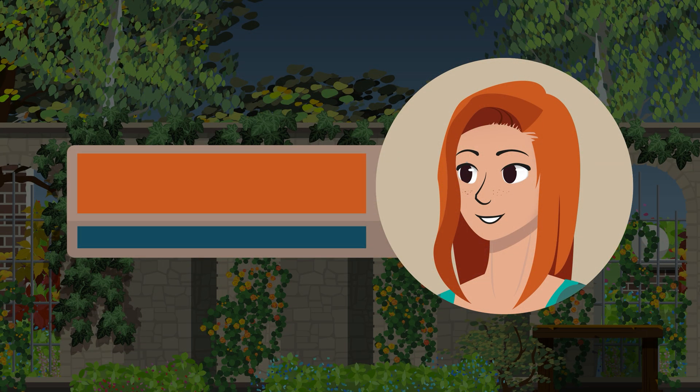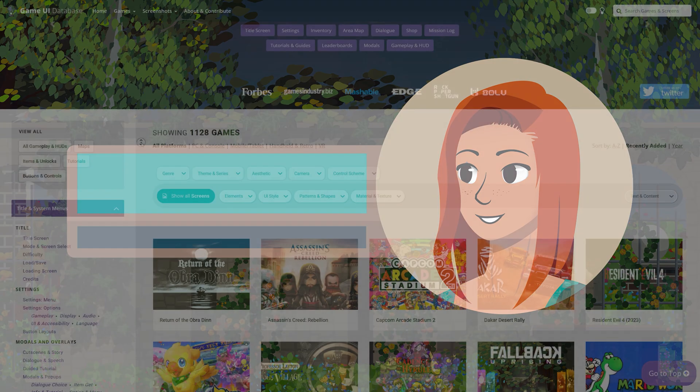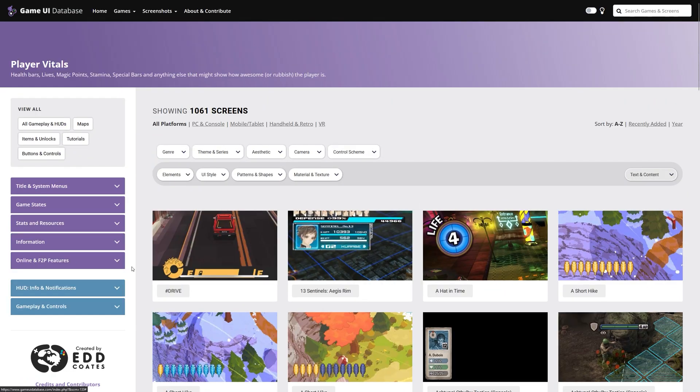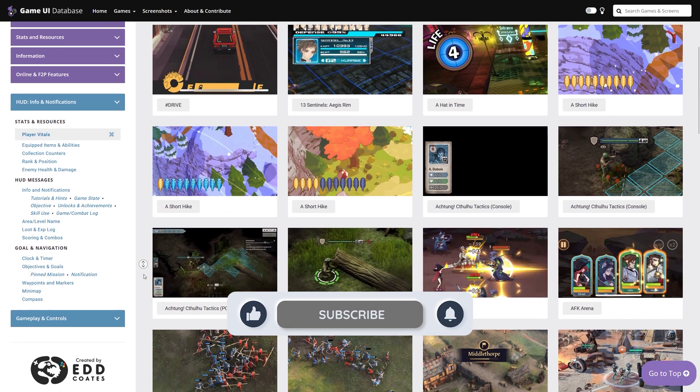And about that HP bar color? Well, those can be found in HUD, stats and resources, player vitals. And wow — they are so much more colorful than I had anticipated. Yeah, I was super wrong in my assumption that HP bars are red.